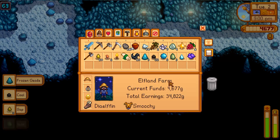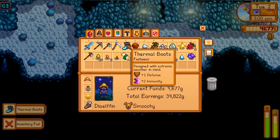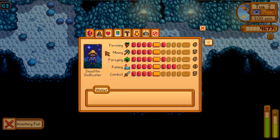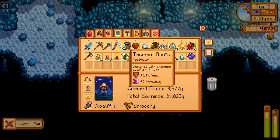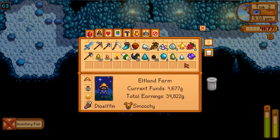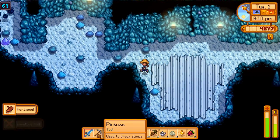There's a pair of boots. What can I get rid of? Get rid of the stone. What do we have? Defense two and immunity one. No... I'd like to have that though. Let's get rid of that. Yep, that'll do it.